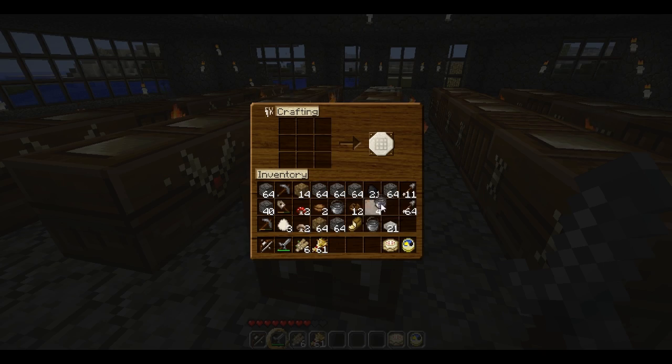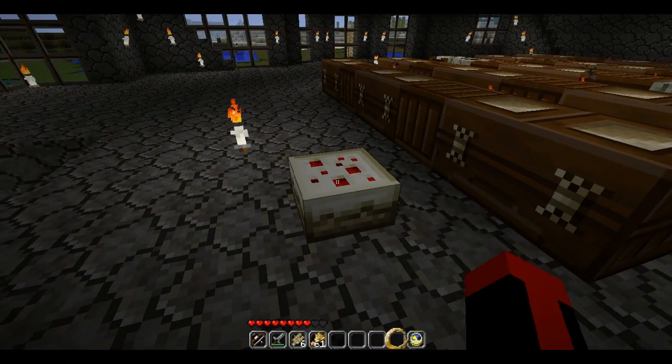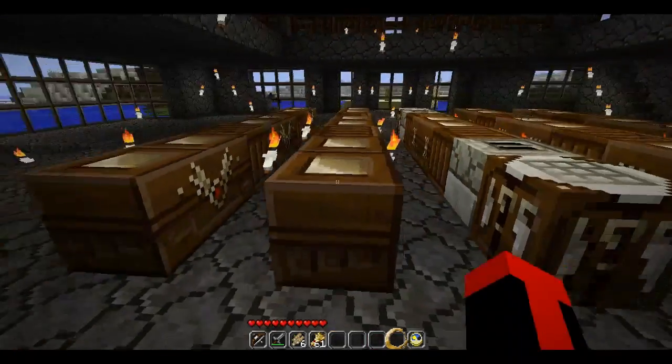You don't lose your buckets in the process. You do use the milk that was in them. And then you simply plunk down a cake anywhere you want, and you right-click to eat. And it looks like it refills one and a half hearts per click. Delicious stuff.